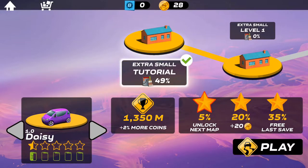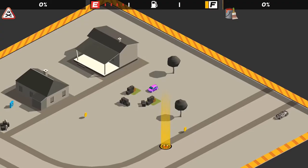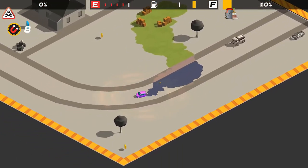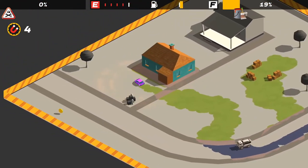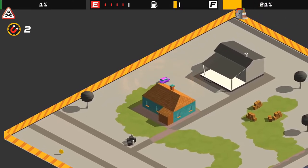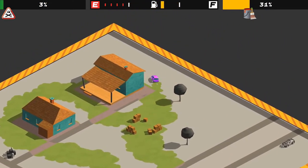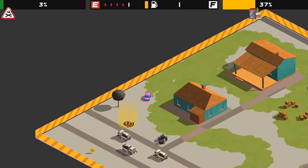We've done the tutorial, although it says 49%. I'm actually going to replay it and see if I can find some gas canisters. There are also power-ups along the way. You just try to go around in big areas and clear as much as you can.